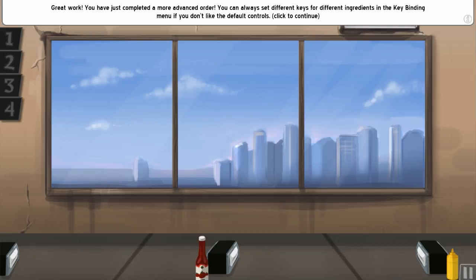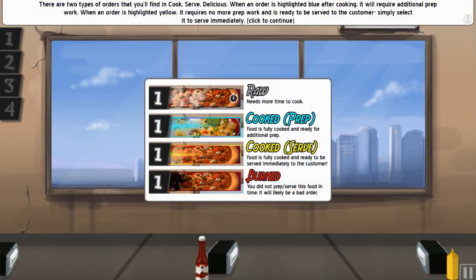You can always set different keys for ingredients in the key bindings menu if you don't like the defaults. There are two types of orders: when highlighted blue after cooking, it requires additional prep work; when highlighted yellow, it requires no more prep and is ready to be served immediately. The cooking states are: raw, cooked-prep, cooked-serve, and burnt — burnt means you didn't prep or serve in time and it will likely be a bad order.